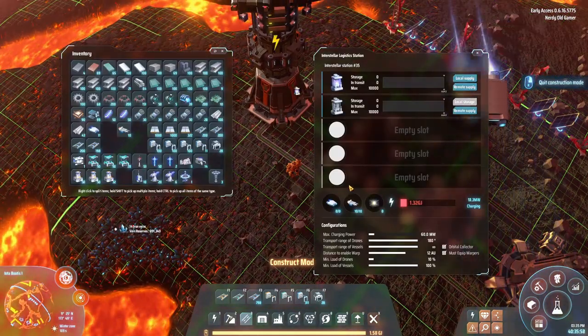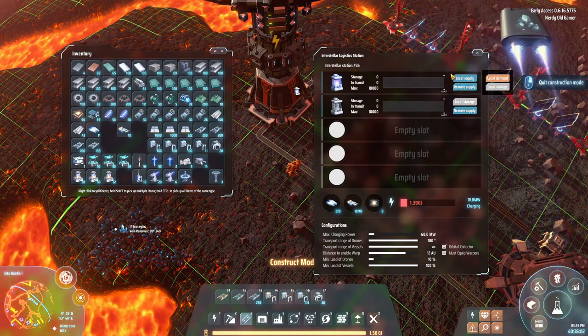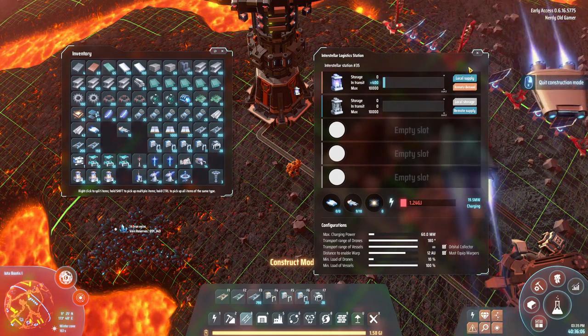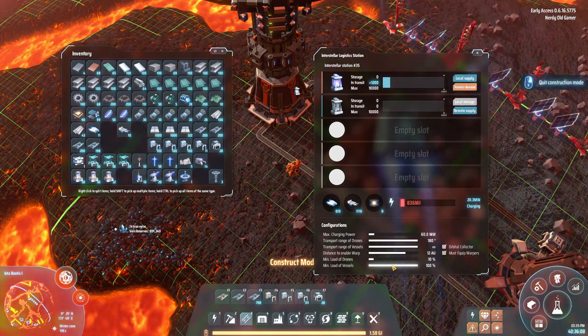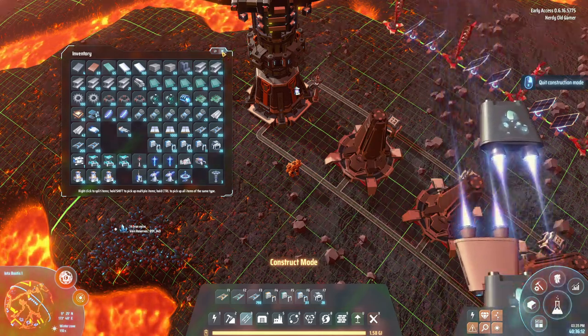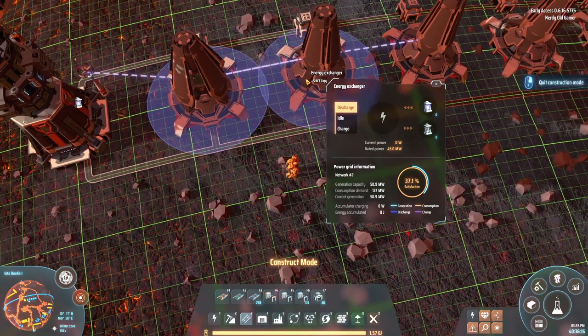It's having a hard time charging, but let's set it to remote demand and get some of these going. We'll say discharge here when the accumulators are 50% loaded - that'll give us power, hopefully.